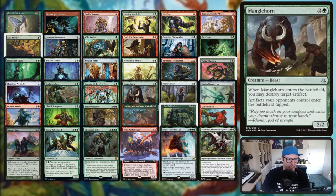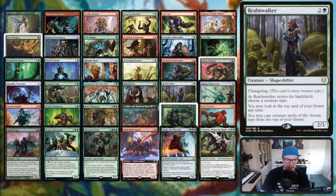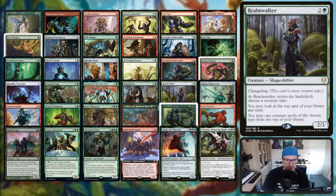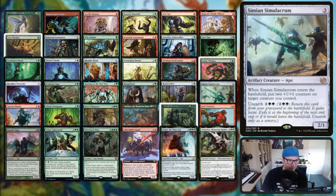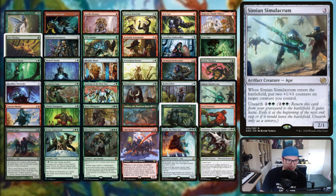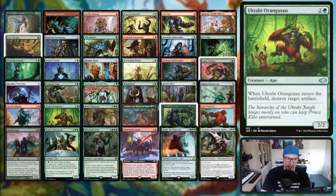Manglehorn lets you destroy artifacts and makes them enter tapped so you can kill those artifacts you create before they untap. Realmwalker lets you play cards off the top. Then we've got Simian Simulacrum and Tauren Mauler - changelings with an interesting unearth ability, you put two counters on a creature at ETB and then unearth to do the same thing again. We've got Uktabi Orangutan as another artifact destroyer.